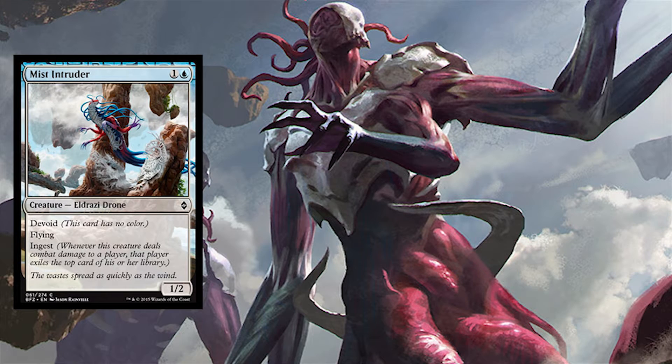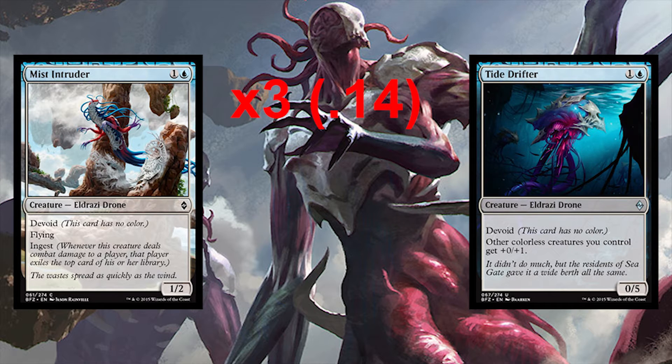We have a few creatures in the two-drop slot. We have three Mist Intruders at 14 cents on TCG — you want to run three of these because you definitely want this as your turn-two drop. If not this, then you want the Tide Drifter, which is also not that expensive at 23 cents on TCG. Both have a converted mana cost of one colorless and one blue, and you want to run three of each.